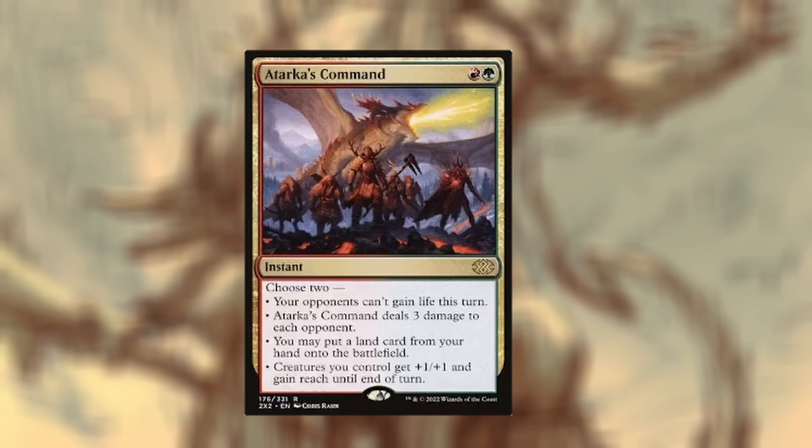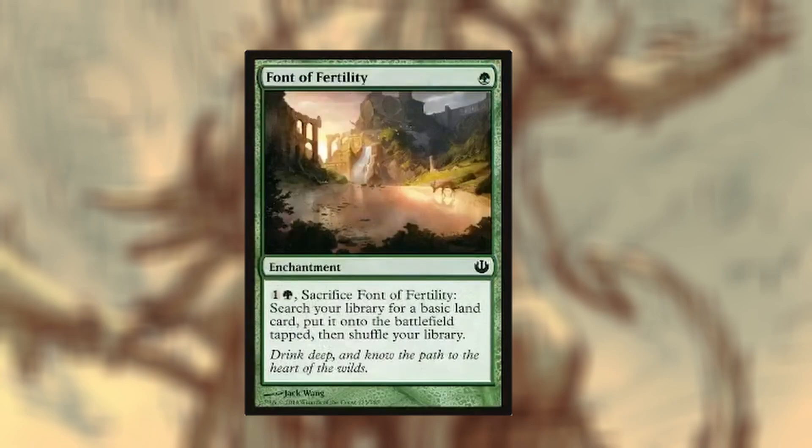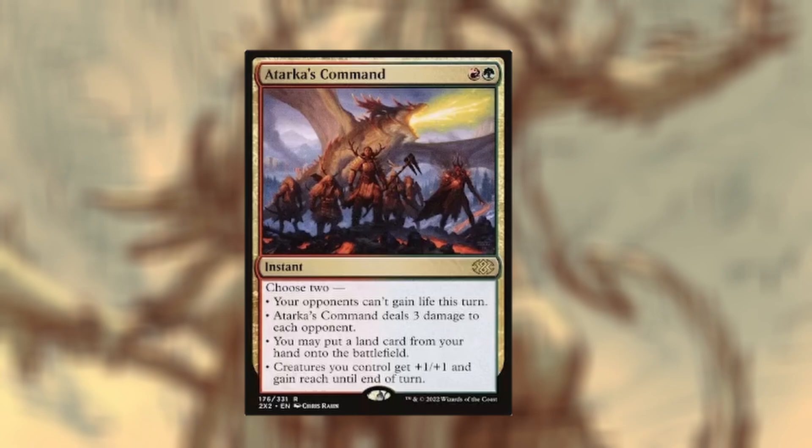I just threw this in because I pulled it. Your opponents can't gain life — that's the main reason — in case someone plays a big life gain spell. It also deals three damage to each opponent, which is very good for two mana. You can also choose two modes: put a land from your hand into the battlefield for ramp, or creatures you control get plus one plus one and reach until end of turn. That might save me from getting attacked by big flyers with my little elf druids. It's a versatile card — the more useful modes on a card, the better.